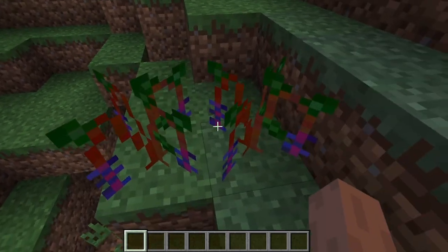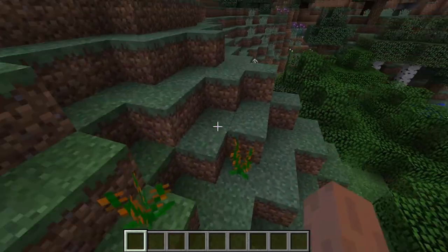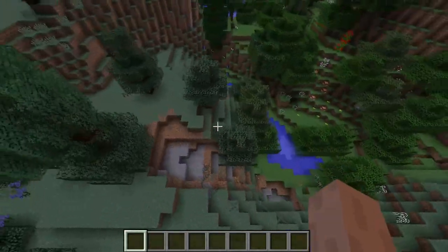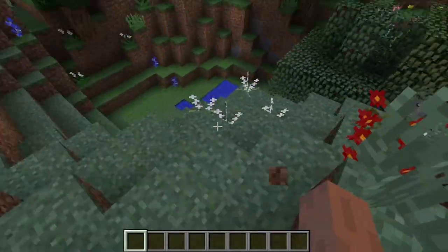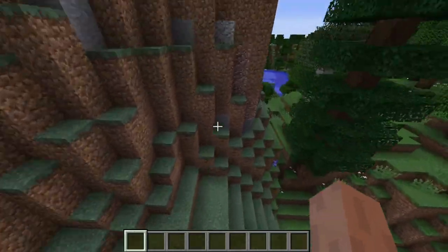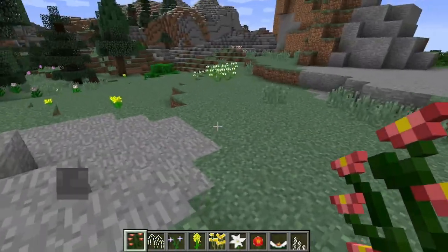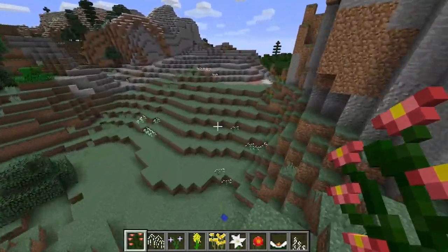So right here, I don't know what these are, but it added these in. It also added in these yellow things, and it looks like they're all over already — all these new flowers that make it look a lot prettier. As you can see, if you just walk around here, you can see all different types of plants that aren't normally in vanilla Minecraft.